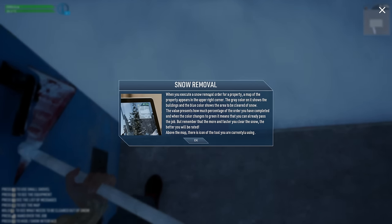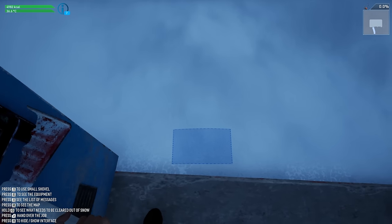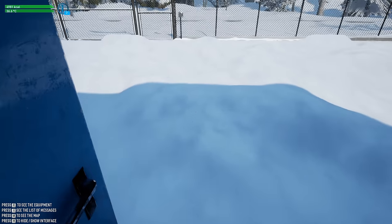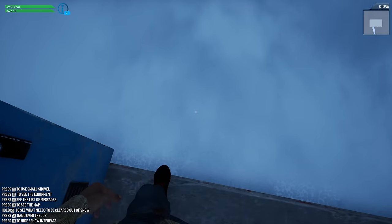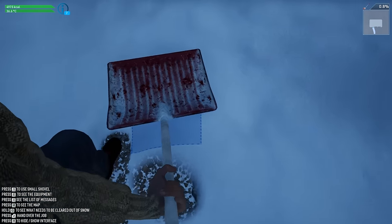When you execute a snow removal order for a property, the map of the property appears in the upper right corner. The gray color shows the buildings and the blue color shows the area to be cleared. All right, let's see — how do I know what's what? Okay, okay, we're going this way.